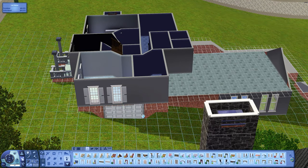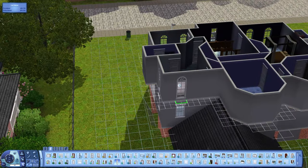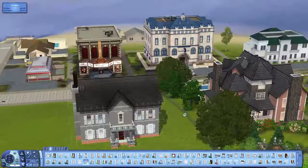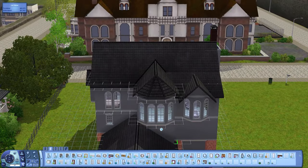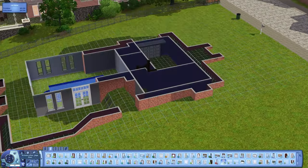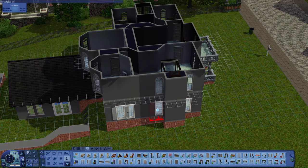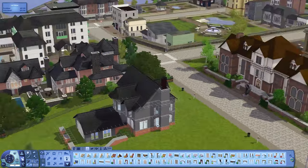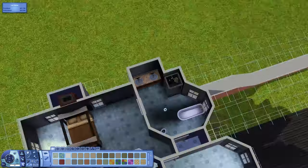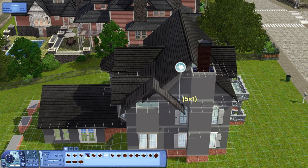Now I'm getting in some windows on this side of the house. I do change up the first floor plan a bit once I change the roof, so you'll see that soon. On this house I have shutters — something I discovered with my last house, Daffodil Heights — I put shutters on that house and liked it, so I put them here too.